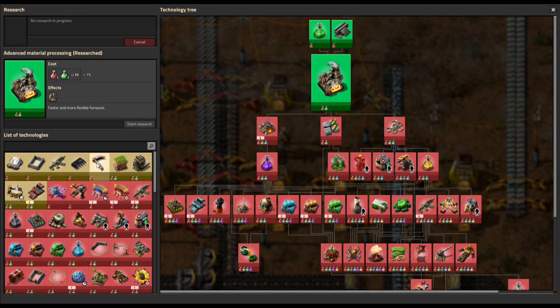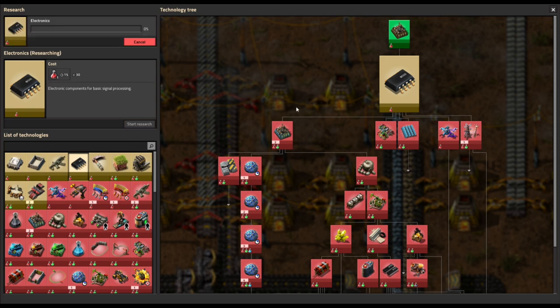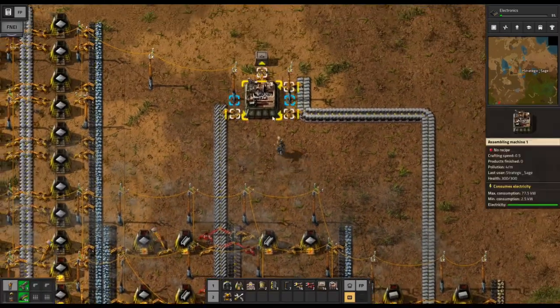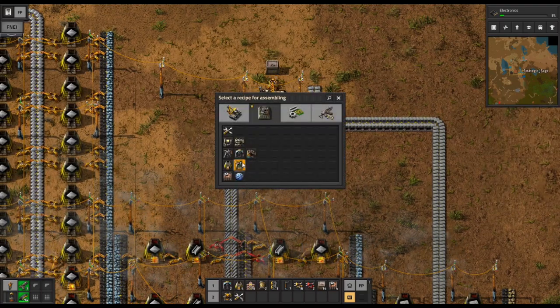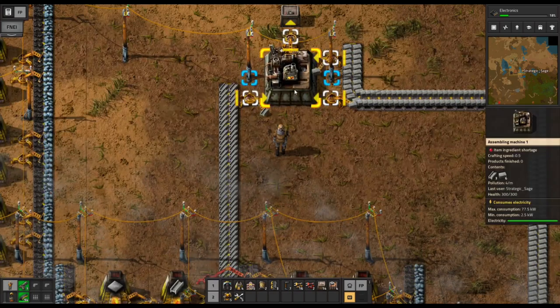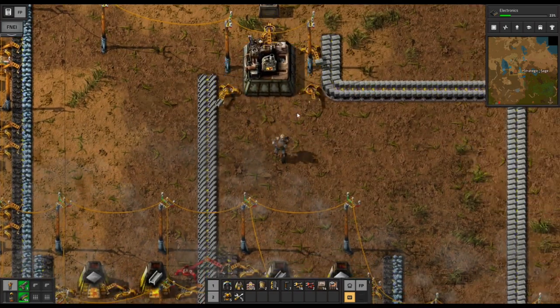So we have our furnaces and we're going to move on to electronics. This isn't going to give us anything directly — it's a fairly cheap research project — but it's going to unlock other options we'll want soon, as you can see in the expansive tech tree down here that requires electronics. Now we can get set up with our steel furnaces and begin building them. It's going to take this assembler six seconds per furnace, so it'll take a bit of time.